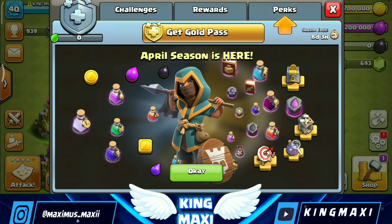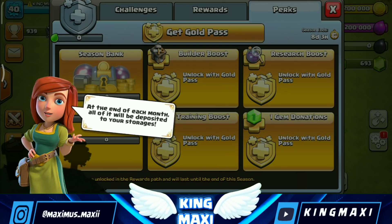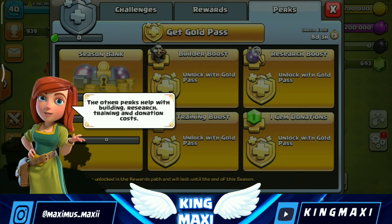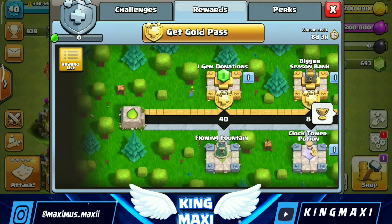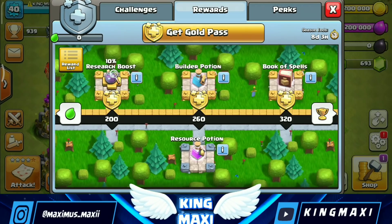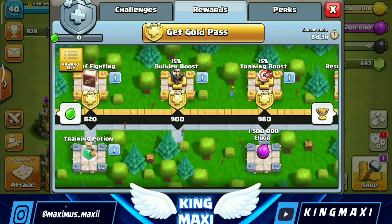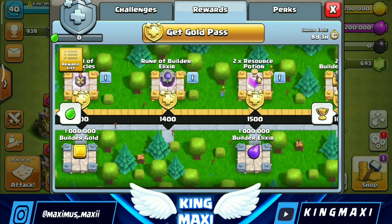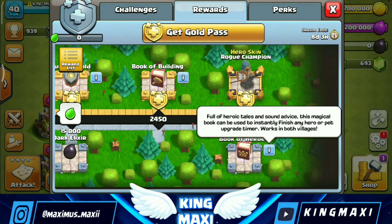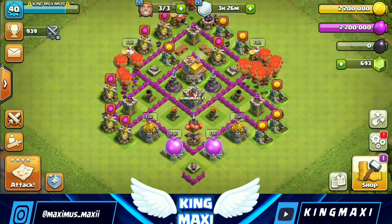You can get a clear explanation for the perks. You can get a full season bank. You can get rewards for free — magical items and potions. You can get a reward from the last book and a lot of effective items.